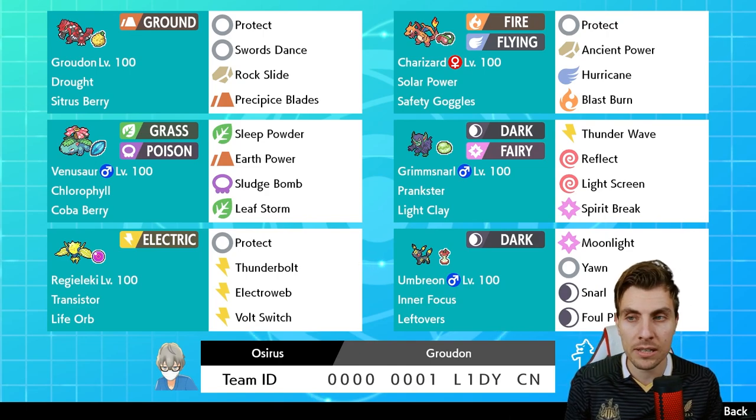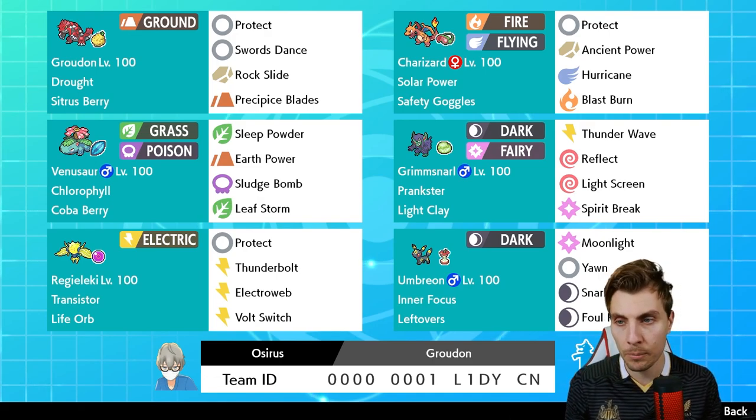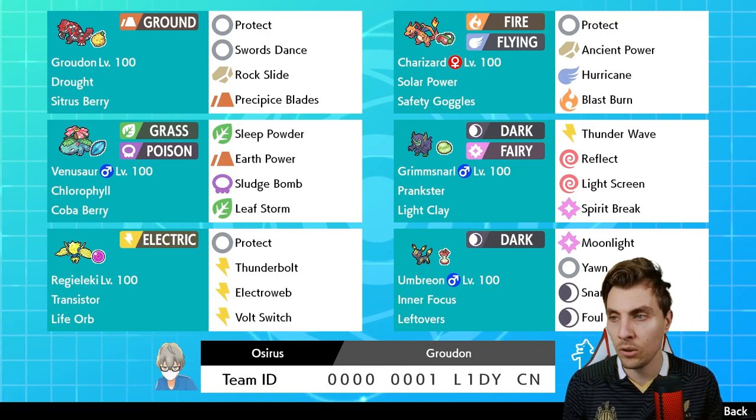We've given Charizard Safety Goggles on this team because it's a pretty common item, but it gives you a way around Sleep Powder and Rage Powder. Things like Venusaur with Chlorophyll aren't as threatening. We've got Ancient Power to hit opposing Charizard and change the weather if needed, outside of having Groudon with Drought. Hurricane in its max form does the most damage, as does Blast Burn boosted under sun, maximizing Charizard's output.